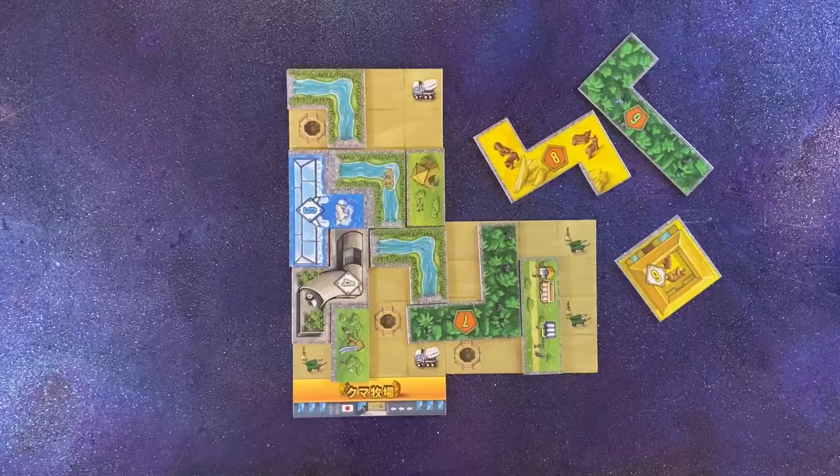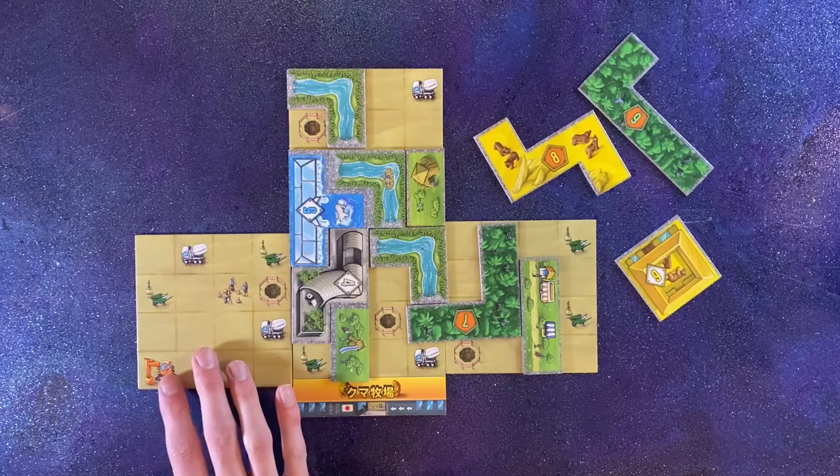If your tile covers a worker's icon, pick a new park tile from the top of the stack and add it to your park.